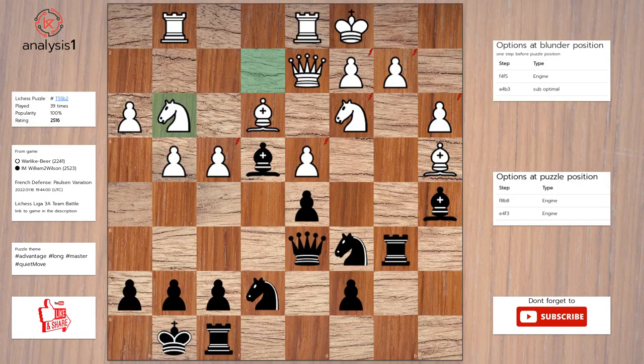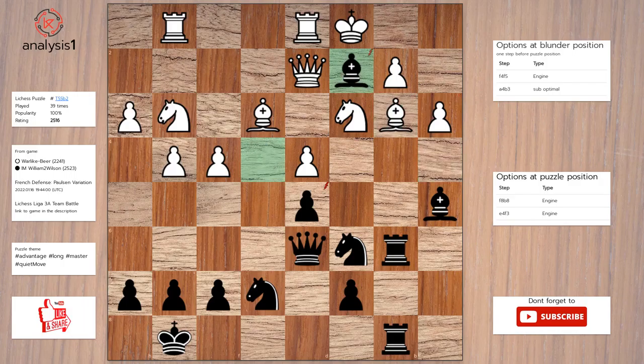Next. Threats in puzzle position are: rook takes pawn, knight takes pawn, queen takes pawn, queen takes pawn, bishop takes knight, bishop takes pawn. There are no checks in this position. The answer is rook to b8. Bishop to b3. Bishop takes pawn. Bishop takes bishop. Rook takes pawn.